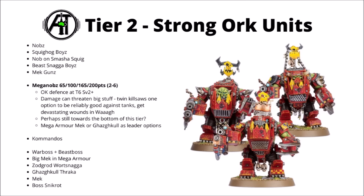For stronger Orc units I've chosen to rank the Meganobs here — probably one I could have put on the borderline between lower Tier 2 and upper Tier 3. Their base profile is kind of good, but you don't get all that many attacks, particularly hitting on 4-plus. They've got okay defence — Toughness 6 and a 2-plus save — and their damage output can threaten the really big stuff: Strength 12 Kill Saws with okay AP, potentially re-rolling wounds if you take a pair. Every hit will be pretty likely to put a dent in the biggest stuff, and they get devastating wounds in the Waaagh as well. Their leaders take them to the next level though — the Mega Armour Mech and Gazgall Thraker make them significantly more scary.